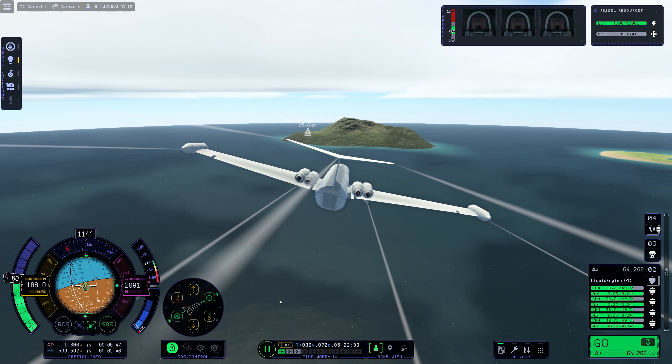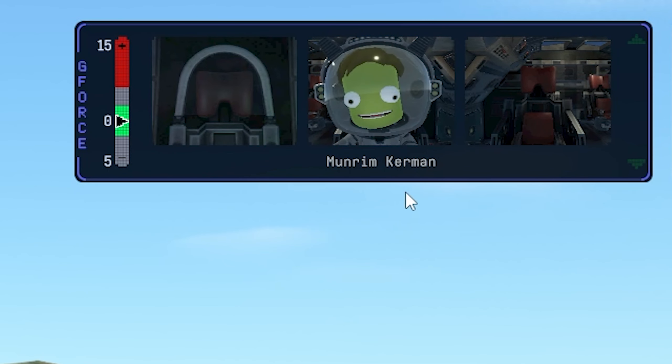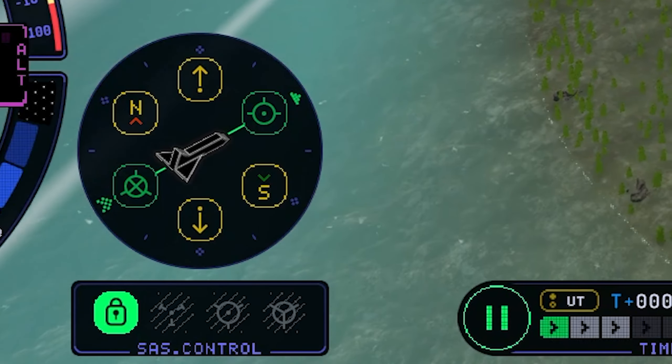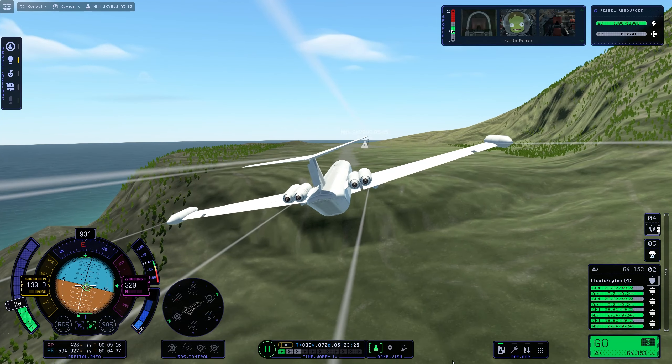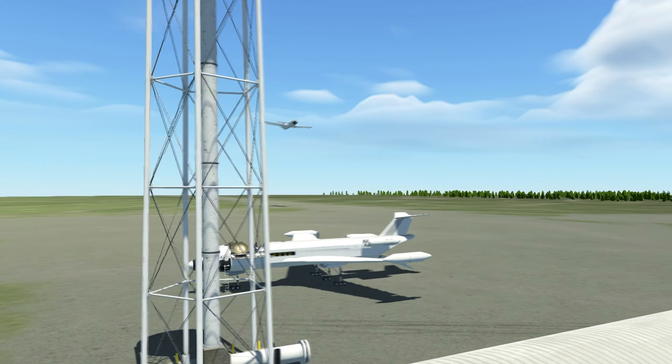Adjust our route a little bit. We are quite fast for our approach. Seven kilometers left, almost there. Manrin Kerman is definitely enjoying the flight, and we can already see the tower of the old airport. I will switch off the SAS for a second to get the alignment for the runway. We should see the craft parking there. SAS on, so we can switch to the other plane real quick while we do our flyby.